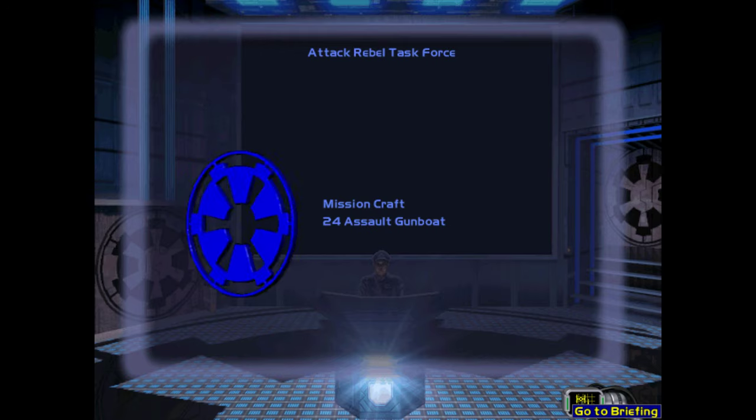Because we lack an Interdictor cruiser, our first objective will be to knock out the hyperdrive on both enemy cruisers. Squadron Mu will go in first and hit the cruisers before they can launch a proper defense. Once their hyperdrives are down, squadrons Mu and Tau will jump in and assist in engaging all enemy fighters.